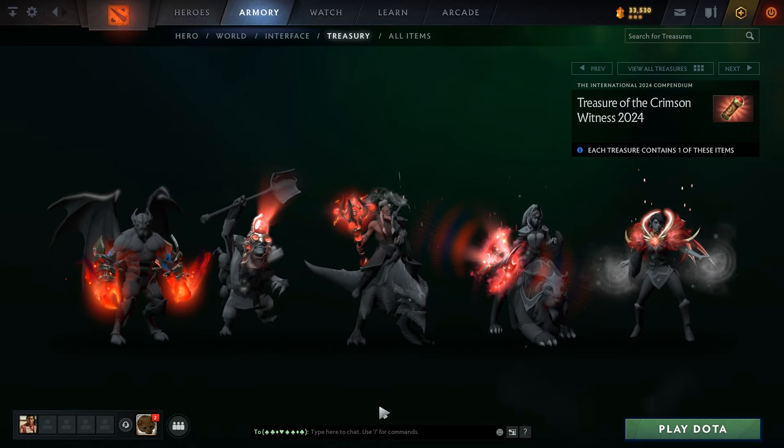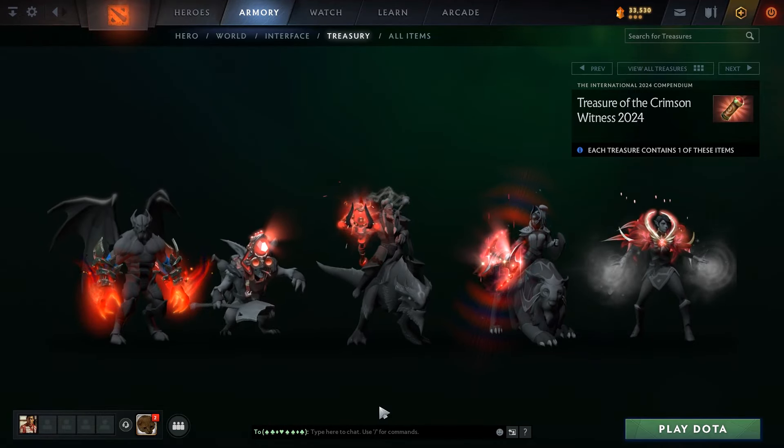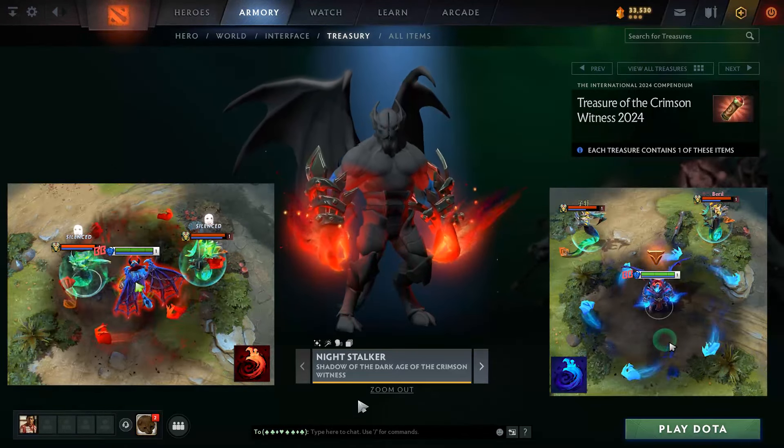The items are interesting — they're always previous years' TI immortals with a red tint, which tints the item model itself, the ability icon, and importantly the immortal ability effect.